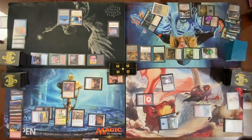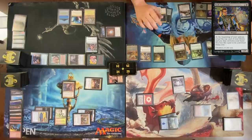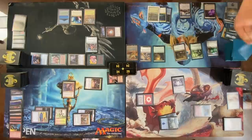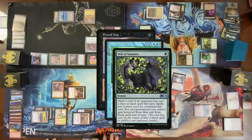Float red in response. Upkeep reveal for Dark Confidant — taking one. Sacrifice the Swamp — draw off it. Go to combat, attack — block Bob. Take six, seven, eight, nine. Draw four. Putrid Imp — Mana Drain, Putrid Imp, Veil of Summer — draw a card. Imp resolves. Dakmor in graveyard — sack, Bayou, dredge two. Draw trigger on stack — cast Dark Ritual.